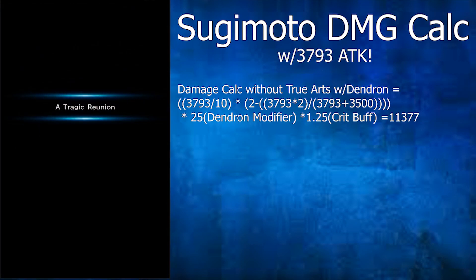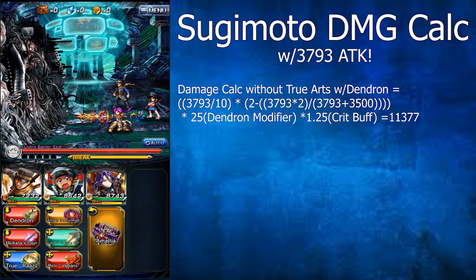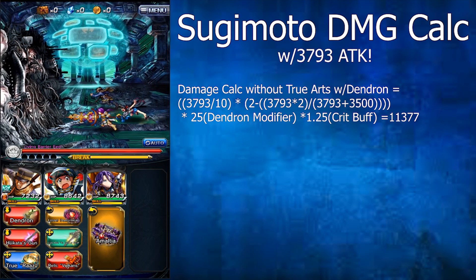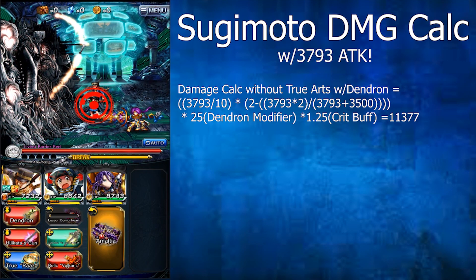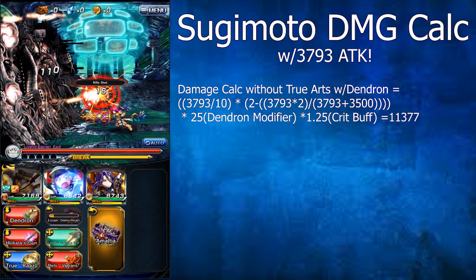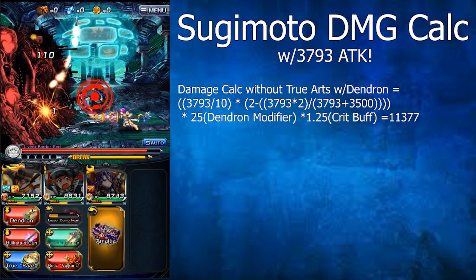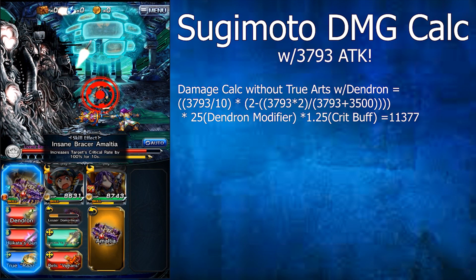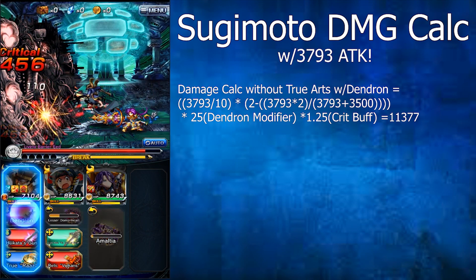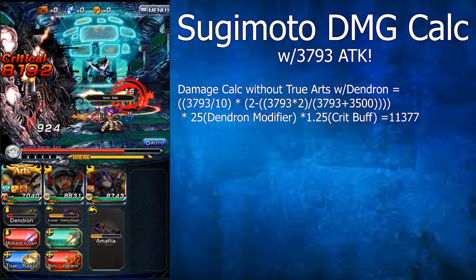Sugimoto has 3,793 attack, used in this formula, and the Holy Tree Spear Dendron has a damage modifier of 2,500%. Our first test shows the damage the Dendron does on a crit toward Eid. If our formula is right, Sugimoto should deal 11,377 damage. Let's pop a Multi Abracers on him and then pop the Dendron. As you see, 11,377 damage was actually done right there.